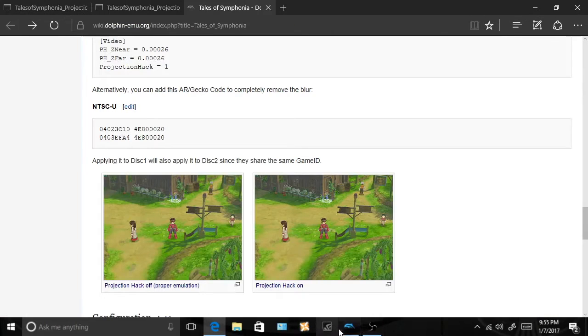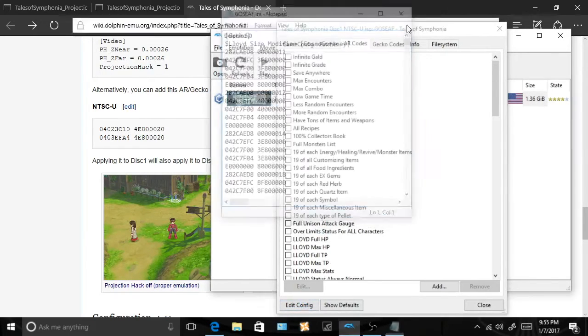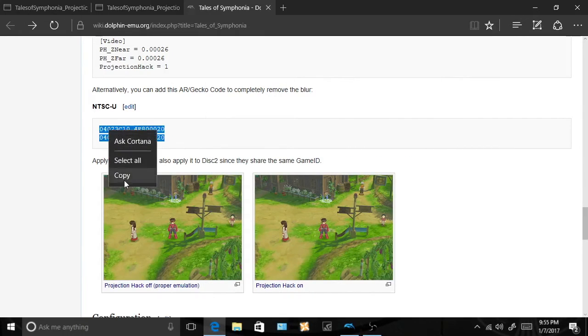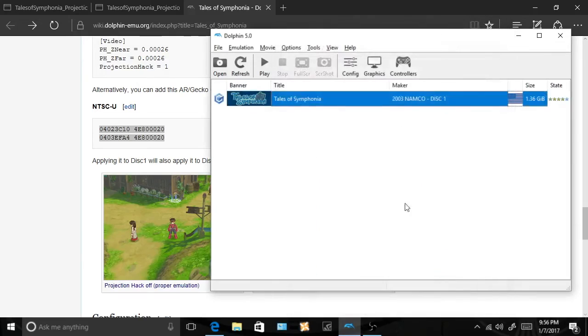So here's how you remove it. Go to your emulator, hit Properties, go to AR Codes, and add the code. You can name it whatever you want — the official name for this blur removal is called NTSC-U, but it doesn't matter. Just name it 'blur removal,' then copy and paste the code. I'll leave a link in the description — paste it and it automatically selects it for you.